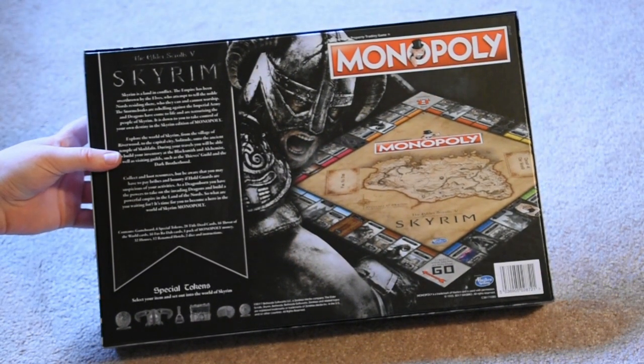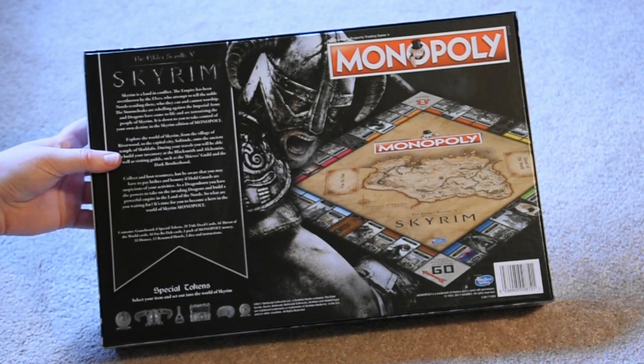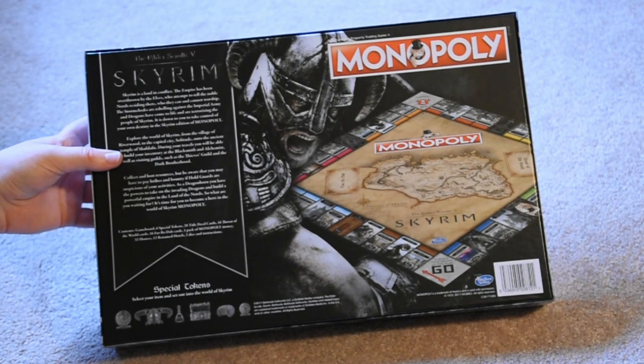So it contains the game board, 6 special tokens, 28 title deed cards, 16 Throat of the World cards, 16 Fusraudah cards, 1 pack of Monopoly money, 32 houses, 12 renamed hotels, 2 dice and the instructions.